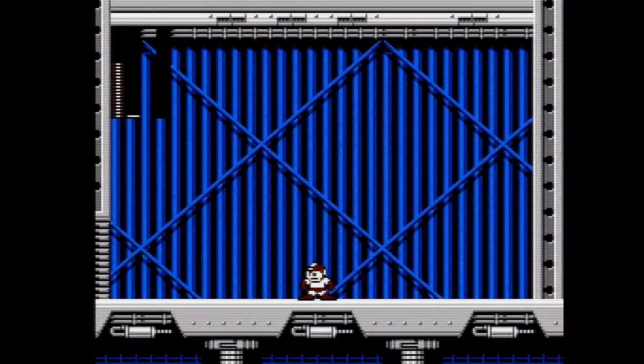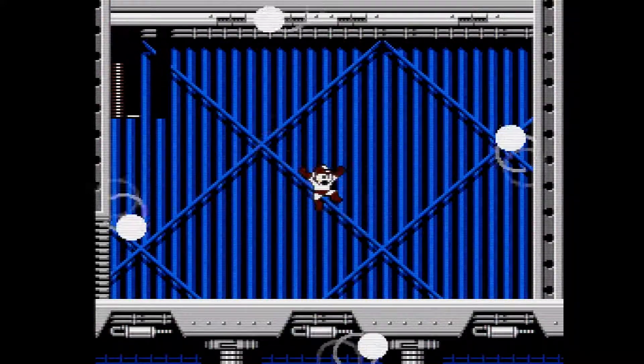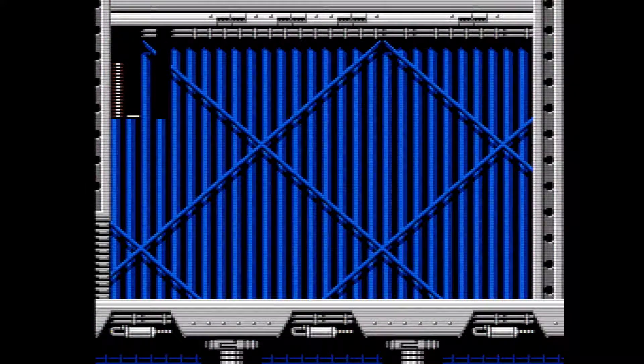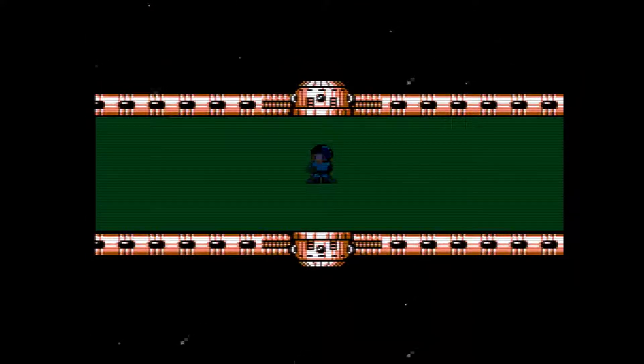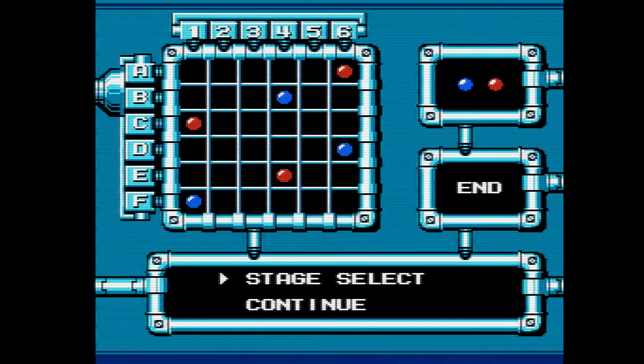My god, that was painful. You probably just want to take him out with the Mega Buster, which I will be doing in the Boss Rush. Power Stone? No, they can go to hell. So for Chargeman, we actually get the Charge Kick, which is an interesting weapon, which I will be showing in the next one.